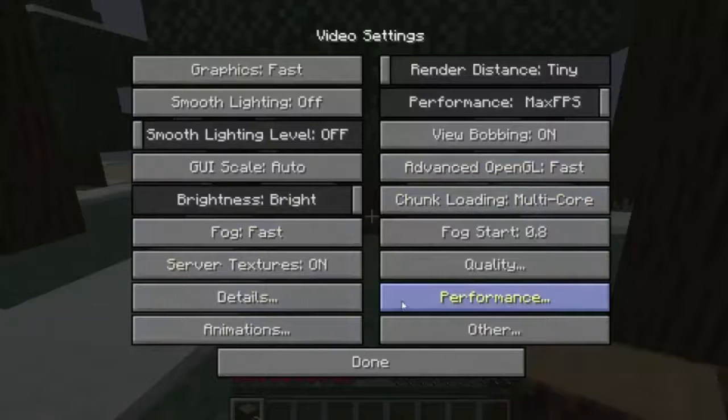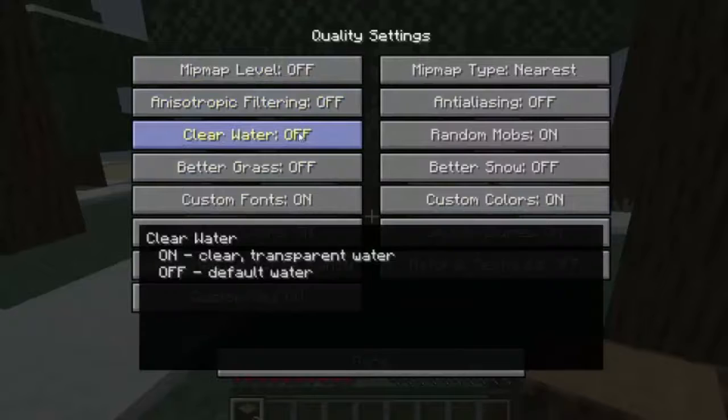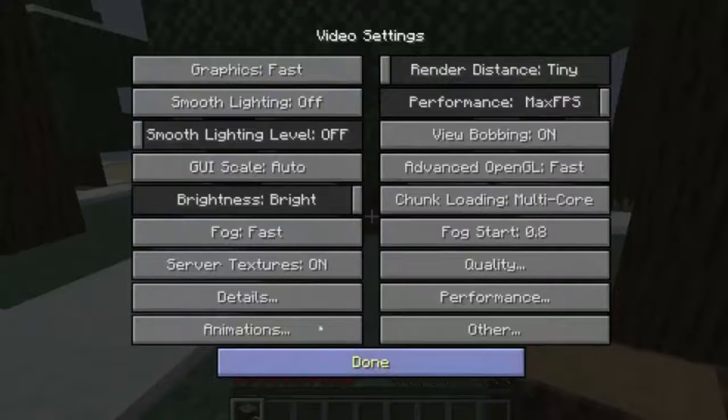That's it for the video settings main page. Now if I go to quality — you can turn off the clear water if you want, but that's all for quality; it's not going to affect the FPS all that much.